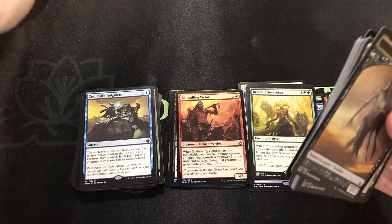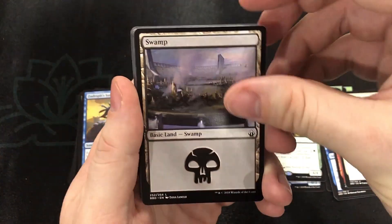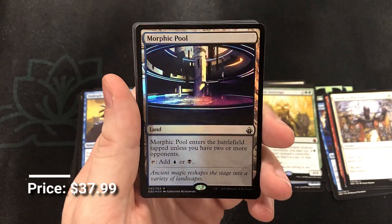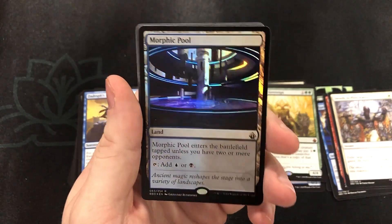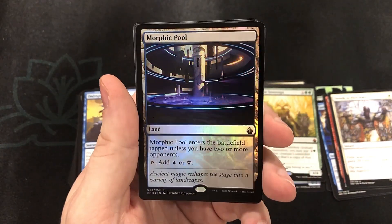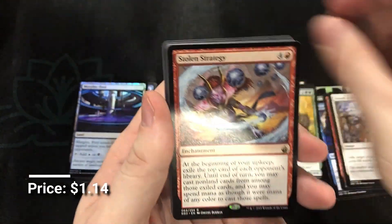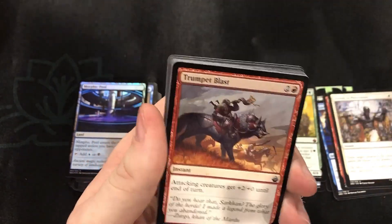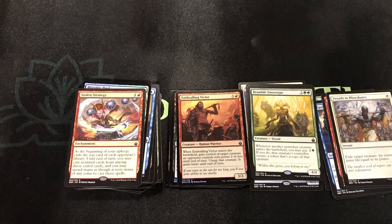I think these boxes right now are maybe up to like $110 or $115. And a foil Morphic Pool — woohoo! That is a really good one. I did not expect to get another foil rare but I will take it. And Stolen Strategy — a really good card. It's rare that red gets any sort of draw mechanic, and that card really helps fulfill a bit of that need.